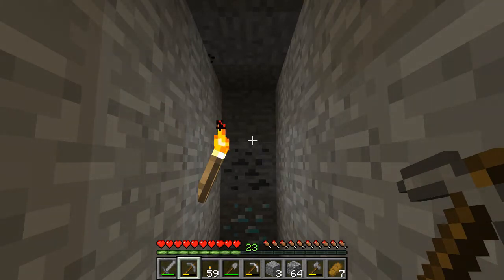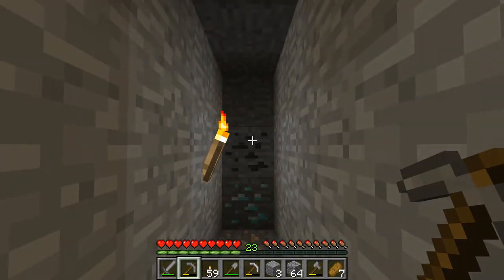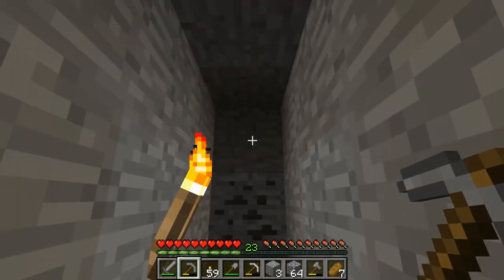Welcome back to another session of Minecraft 101 — or Minecraft 102 at this point. We've graduated from the simple stuff and now we're setting up for our enchanting table and enchanting room. The first step was to begin getting things for books, which we're working on above with agriculture. Right now we're mining for the things we need for an enchanting table.